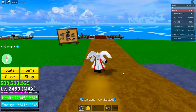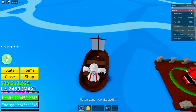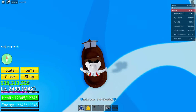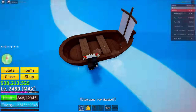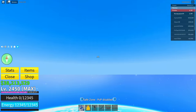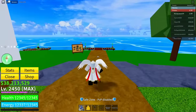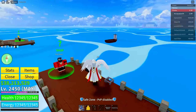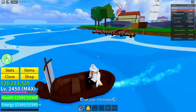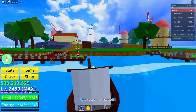Now go over to the boat that you bought earlier, jump on it, drive it a little, then jump off and into the water and start pushing the boat. If you bought a bigger boat this won't be possible, so in that case just get yourself the free boat.